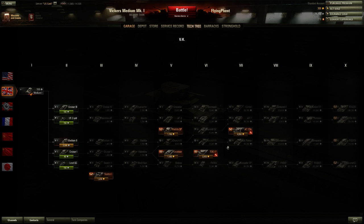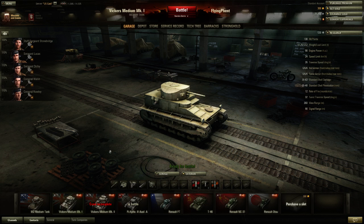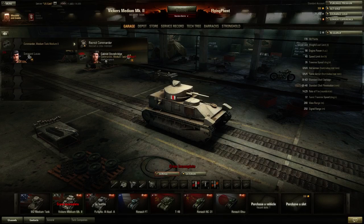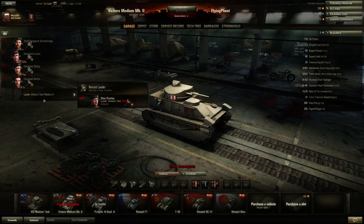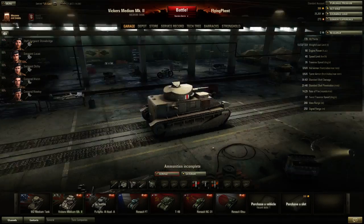Which one is heavy tanks? This one is heavy tanks. So I want to go to the medium too. I'm going from British medium to British medium. I will take my original crew, sell my Vickers medium, send my crew to barracks — exactly what I want to do. Go ahead and slide the crew over; we can retrain them. There we go. Four more. Excellent. Retrain crew — three up to 80%. Nice.